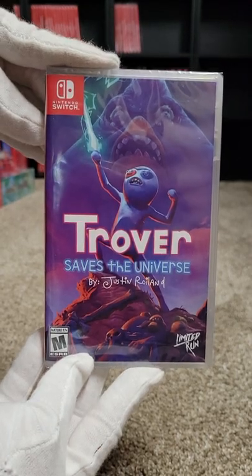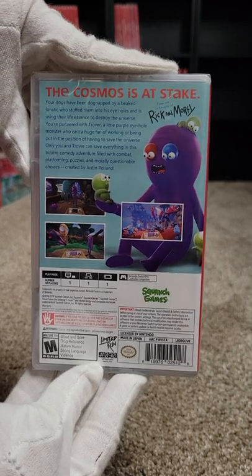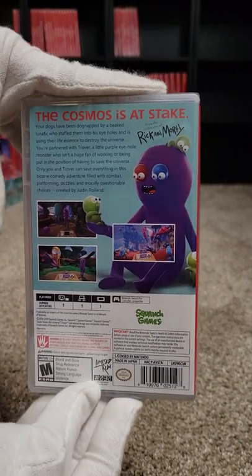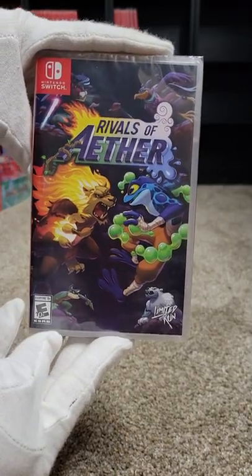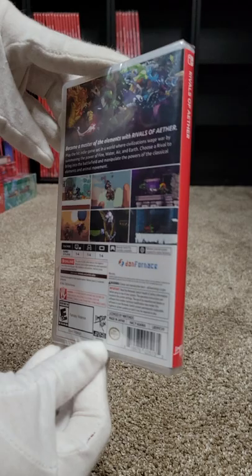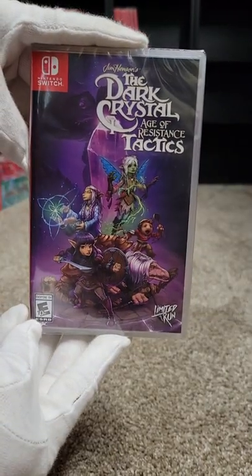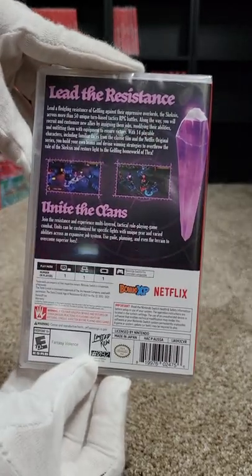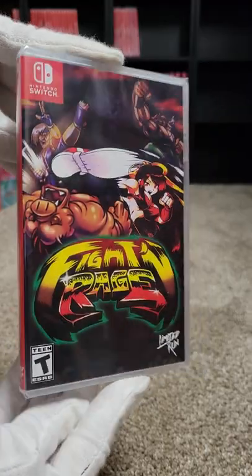Number ninety we have Trover Saves the Universe — it's on Oculus Rift and PlayStation VR and is probably better there than on Switch. Ninety-one we have Rivals of Aether. Ninety-two we have The Dark Crystal: Age of Resistance Tactics. Ninety-three we have Fightin' Herds.